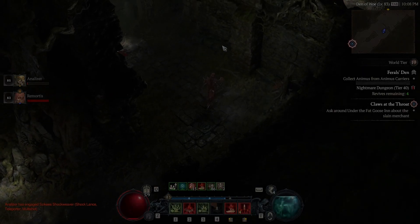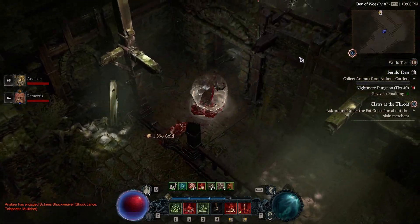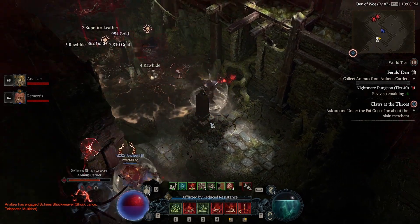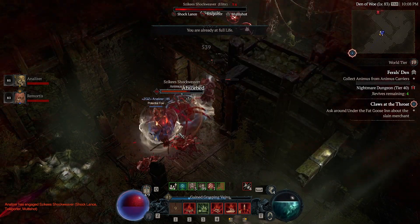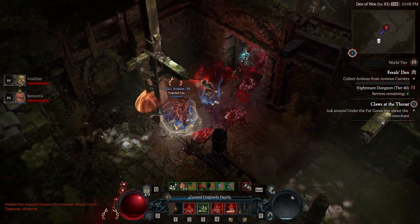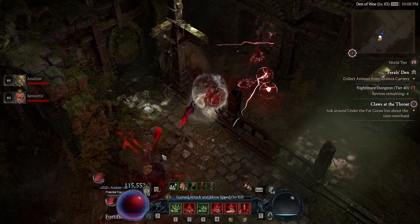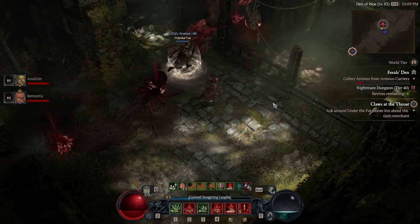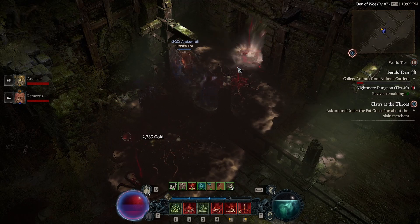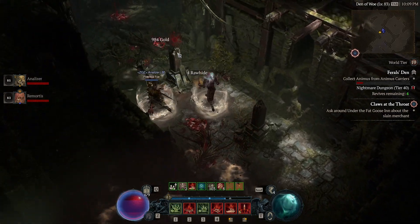The next build we'll go over is the Blood Lancer. This is an incredibly fun and fast-paced build that is very reminiscent of a fast-shooting turret, flinging bloody death wherever it goes. The core spells here are Hemorrhage, Blood Lance, Corpse Tendrils, Blood Mist, Corpse Explosion, and Blood Wave. You could replace Corpse Explosion and Blood Wave for other skills if you desire, however, I really enjoy having the triple Blood Wave to keep your enemies at bay. If built properly, you'll be rapidly firing your lances at various targets and depending on how good your APM is, you can do some incredible work. This build has true potential.